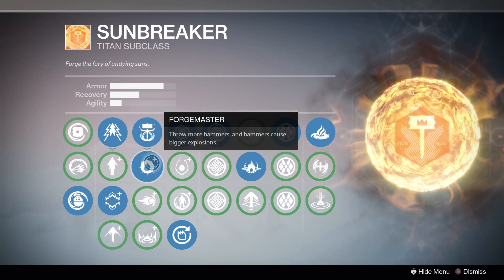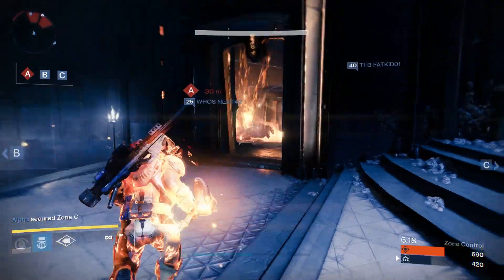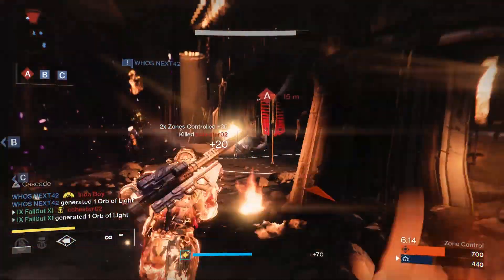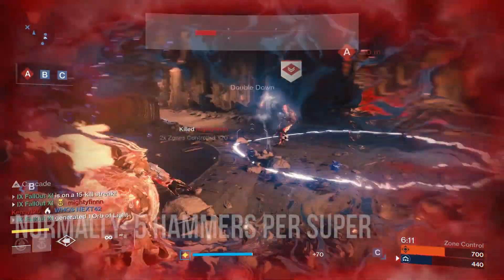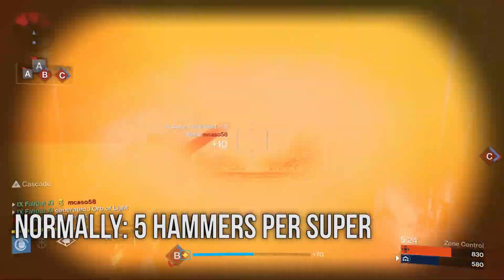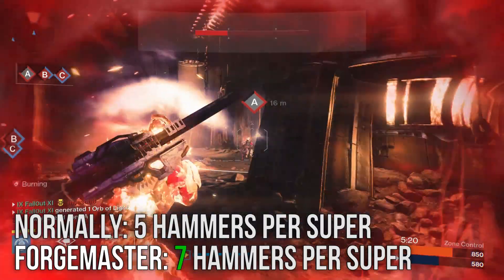Hammer of Sol has three upgrade options. The first is Forge Master — throw more hammers and hammers cause bigger explosions. Bigger explosions are always good, but how many more hammers does it give you? Normally Hammer of Sol lets you throw five hammers non-stop; Forge Master ups that number to seven hammers, making this a good choice.